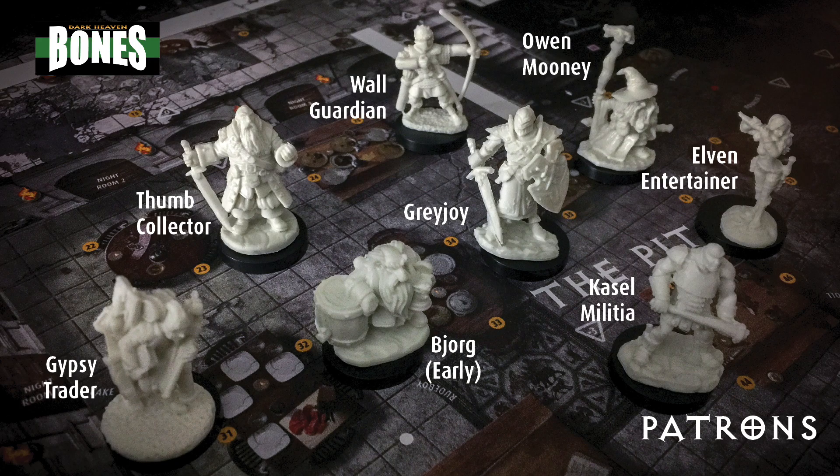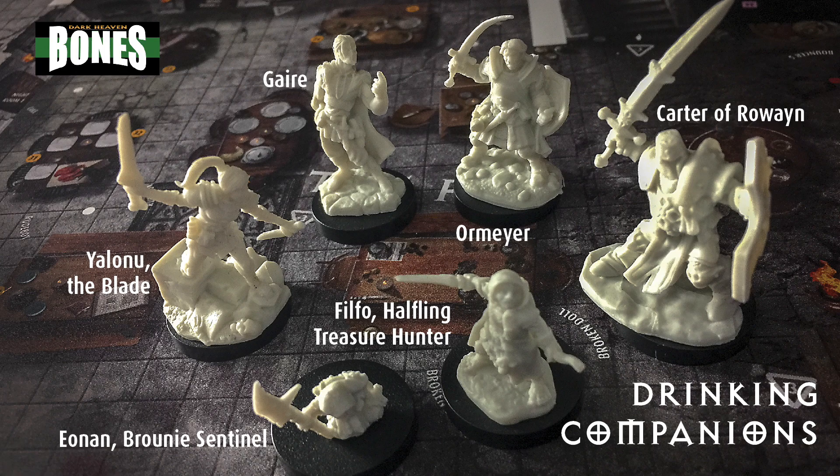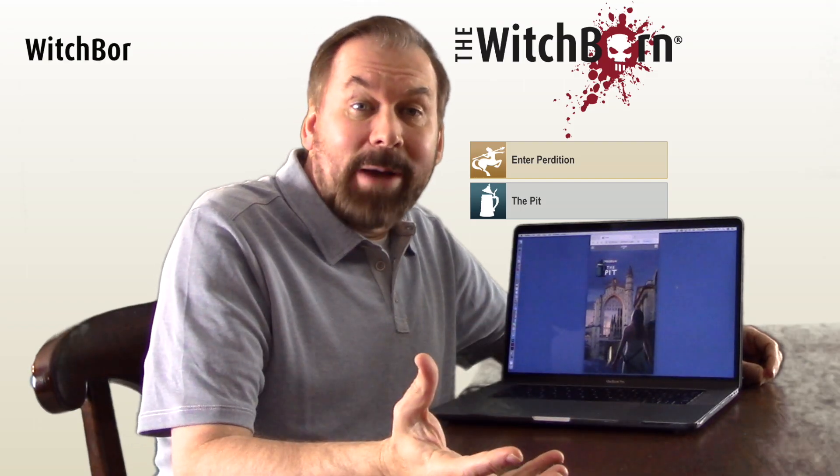Better yet, these miniatures are available for purchase now in five different sets, or you can bundle them all and save a bundle. Find them on witchborn.com under the Minis and More tab.